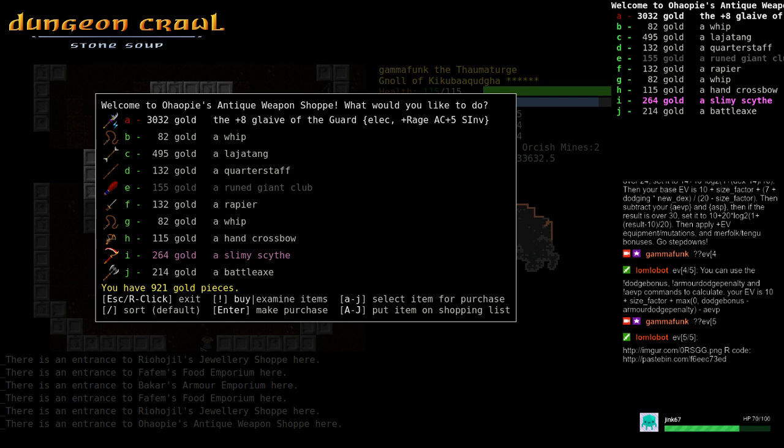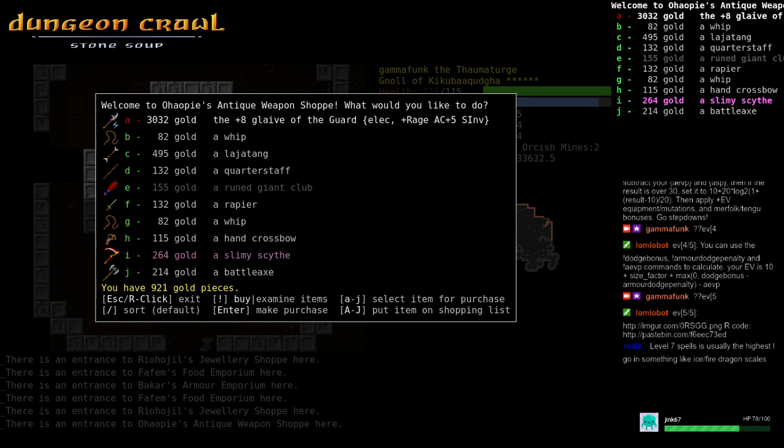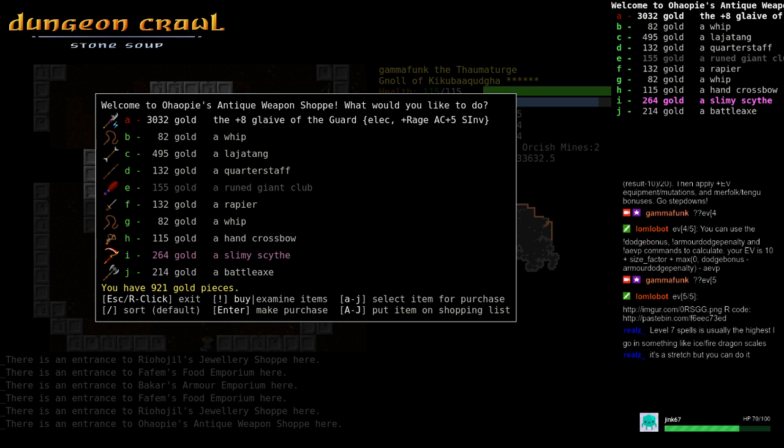Monster accuracy is basically influenced by HD — hit dice, taken from Dungeons and Dragons. It goes up to 30 and is basically their internal level; it's not exposed to the player. More dangerous monsters have HD closer to 20; orbs of fire have 30 and ancient liches have 27, or it might be the reverse.